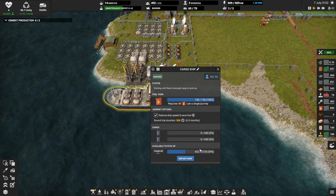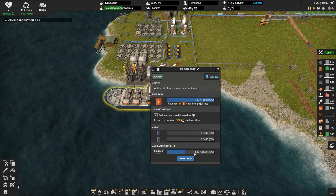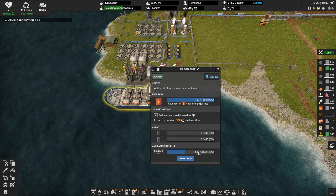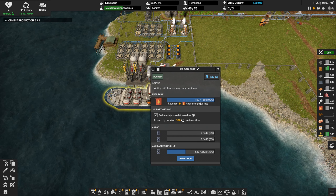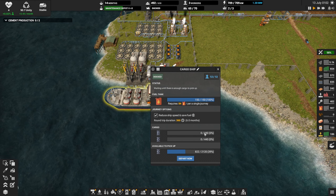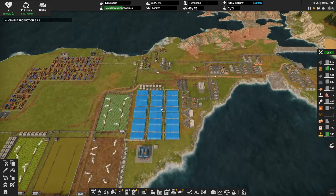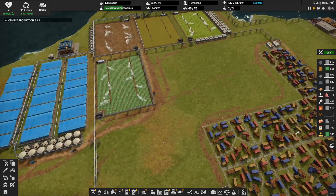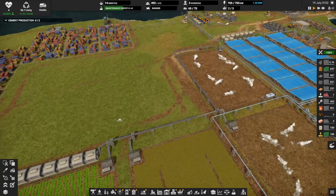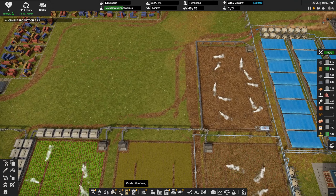This guy is very close — once the offshore oil rig gets up to 880 oil, our cargo ship will go and fetch it. But once it comes back and unloads, maybe we can turn this whole thing off for a bit and free up a bunch of workers. In the meantime, let's get a couple more farms put down — we talked about increasing our farm use too.